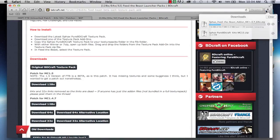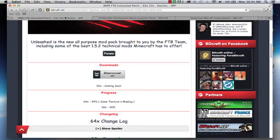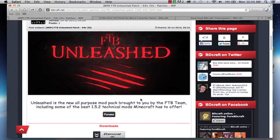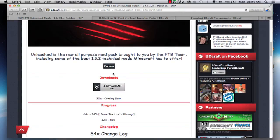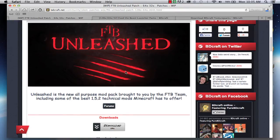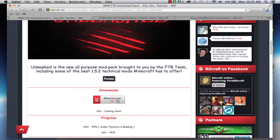That thing's going to be downloaded into the same folder. The next and final download is going to be the Feed the Beast Unleashed. You see how that new thing came in — the copy, that's the one I just made. This is just a page specifically for the 64-bit.